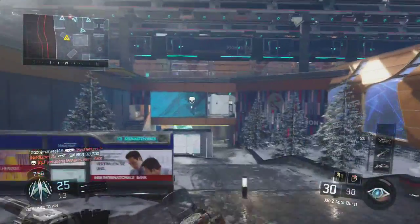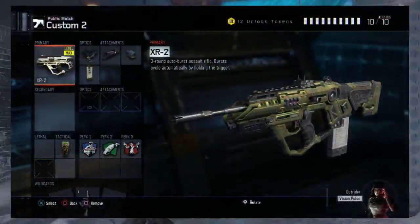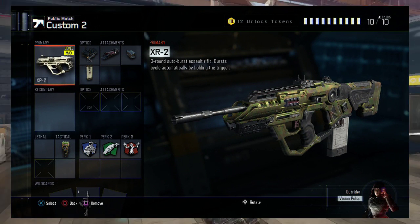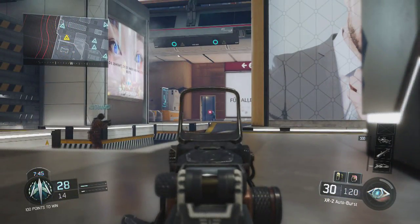We do not have a secondary and we do not have a lethal, but our tactical is going to be a Concussion. That's basically just for close quarters so you can concuss the person, since this is a burst rifle it will be much easier just to concuss them.